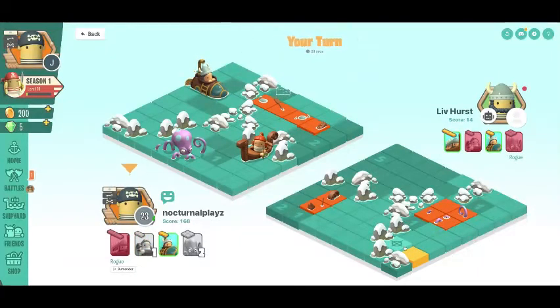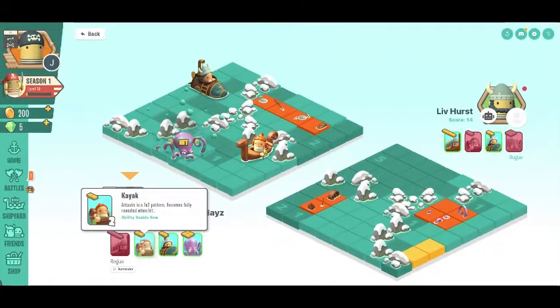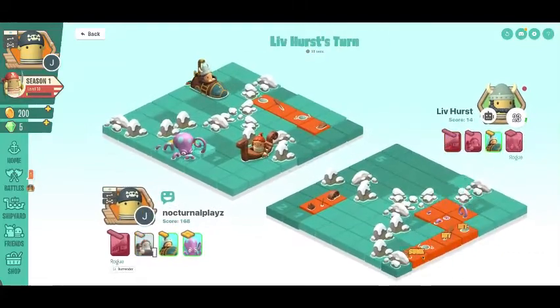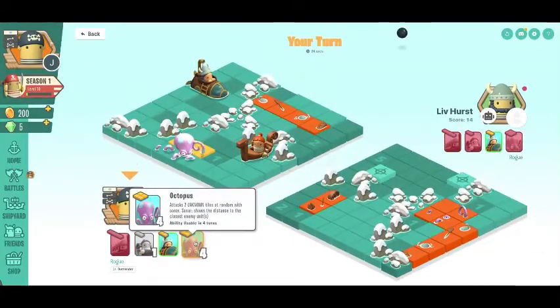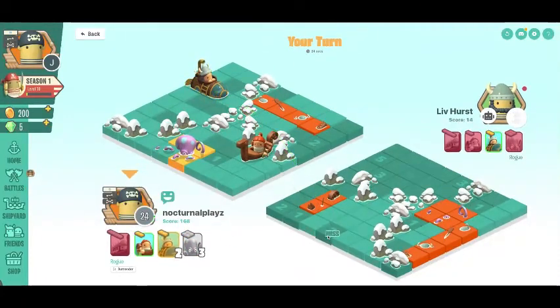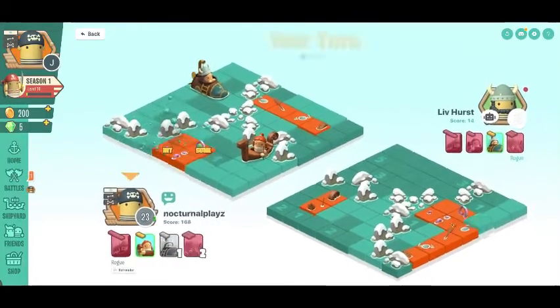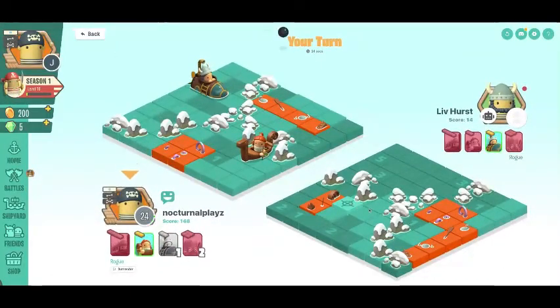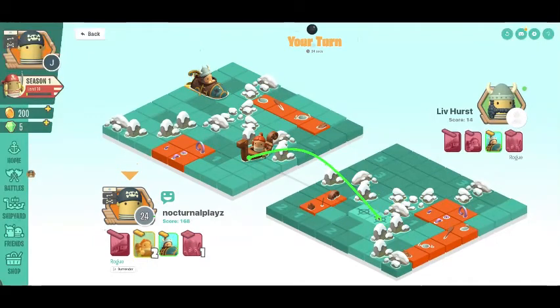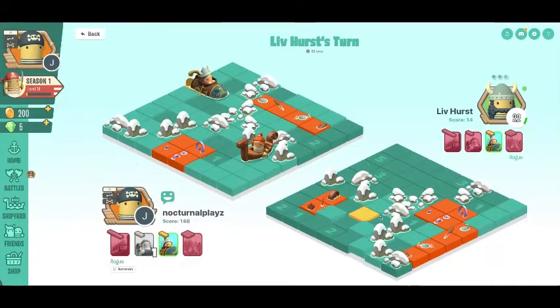We got a five-sonar — I didn't even know that was possible. I identify what turns out to be a Longboat. We go in with our Octopus. Our sonars are doing pretty well. He hits my Mini Sub. I try one more sonar attempt — and that's GGs. He played well.